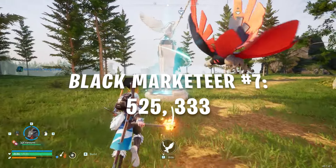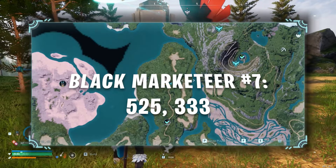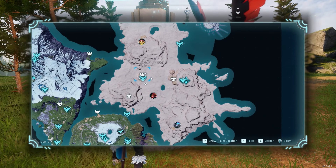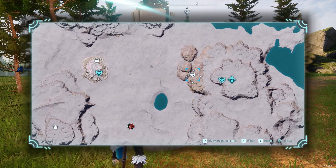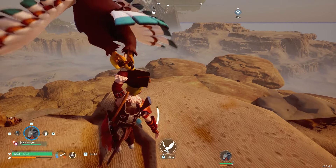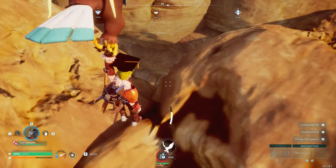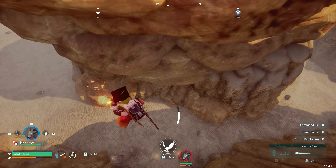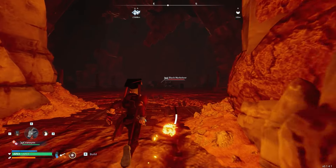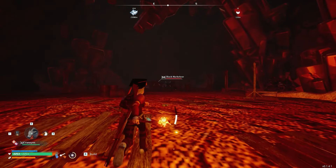The seventh Black Marketeer is located at coordinates 525, 333, all the way in the Barren Mountains area. To get there, make your way to the farthest northeast mountain island or simply fast travel to the PIDF Syndicate Tower and then start heading west. As you do, you'll notice the ability to fall into the cavern below where a secret mineshaft awaits you. Equip your torch and make your way into the mineshaft to find the Black Marketeer waiting at the end.